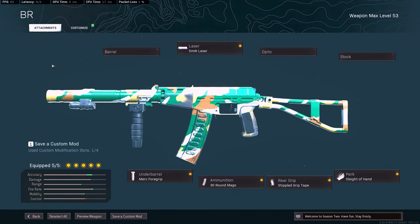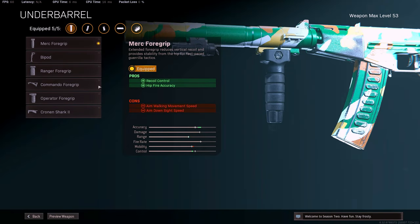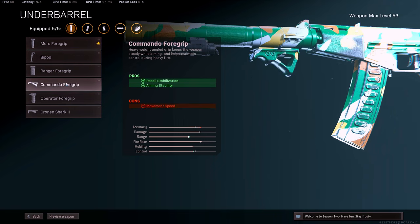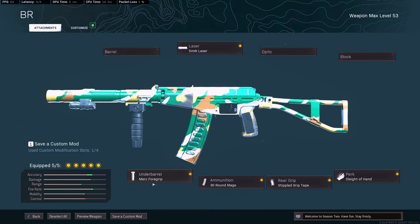For the AS VAL, I'm running a 5MW for the sprint to fire speed — that is very important and the hip fire accuracy helps a whole bunch. And Merc 4 Grip, just for the hip fire accuracy and the recoil control. You can run Commando, but I feel like the AS VAL does not have that much recoil — it's up to personal preference. I like the Merc 4 Grip. Since I am using this as a submachine gun, I want that hip fire just in case I run into people in close quarters. And I'm running the 30 rounds because it's super important — if you're not running the 30 rounds, you're going to have 25 rounds or something, and this gun spits ammo so fast.